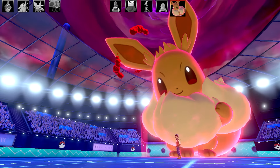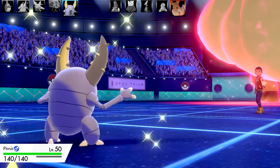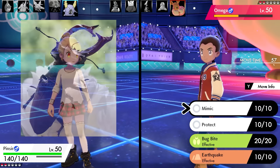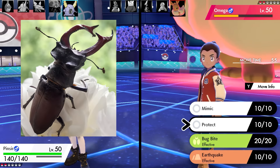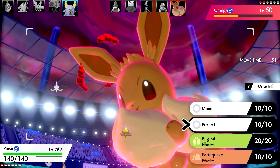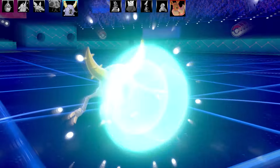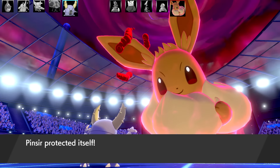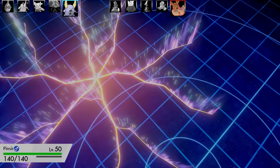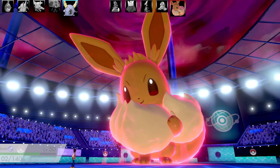Eevee's got one more turn of G-Max, I've got two Pokémon left and Gravity is still up. Bringing in Pinsir - obviously based off the same stag beetle as Vikavolt. Going for Protect to stall out Eevee's G-Max Cuddle. I leave that one really easy. This is a pretty interesting Pinsir set - it's got Moxie, but with this set I absolutely had to go for Mimic before using any other attacks.